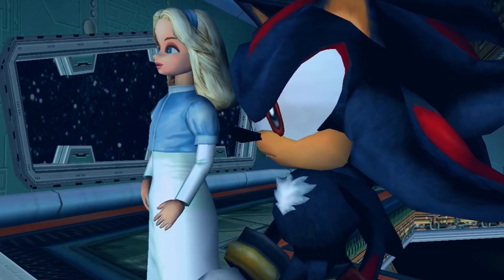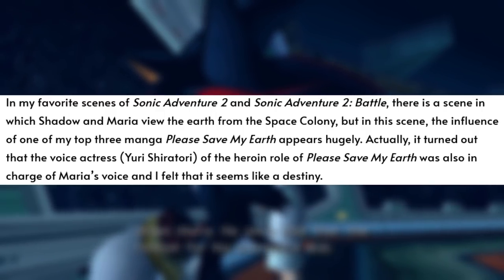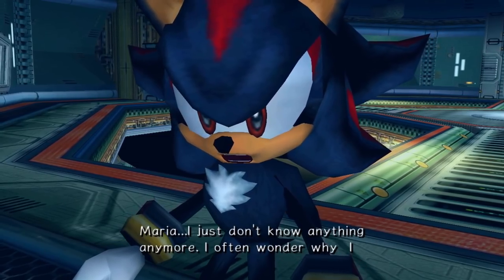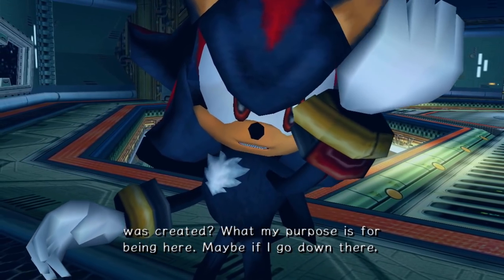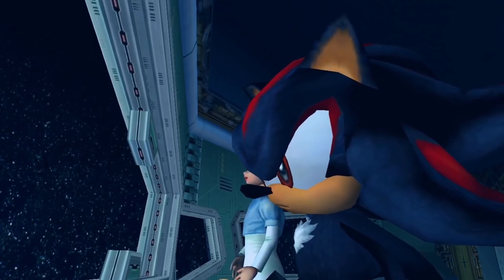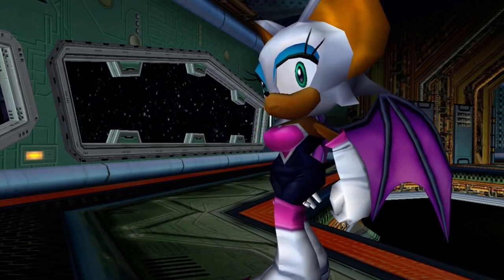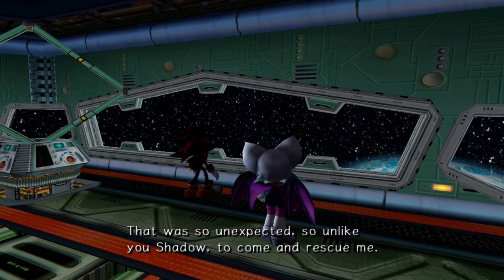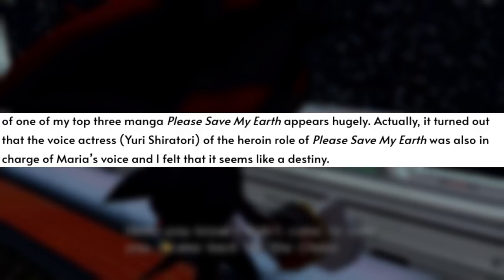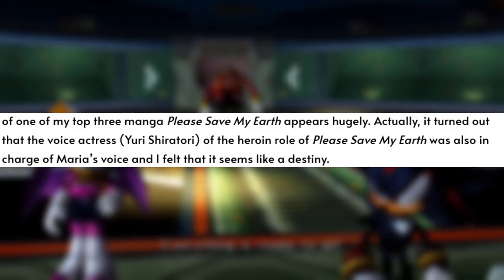When asked in that Sonic Channel interview what was his favorite scene of Sonic Adventure 2 and his influences, Mayakawa's response was about a scene where Shadow and Maria view the Earth from the space colony. The influence of one of his top three mangas — Please Save My Earth — appears hugely there. Please Save My Earth is about several students having mystic dreams from a previous life on the moon, in which they begin to uncover forgotten secrets. Crucially, the anime adaptation from 1993 features the same voice actress, Yuri Shiratori, voicing both the main heroine and Maria — and Mayakawa felt that it seemed like destiny. He's been open on Twitter about wanting to return to write Sonic. Maybe one day.